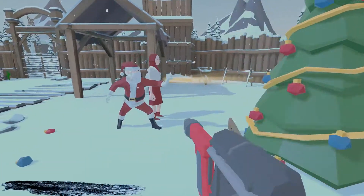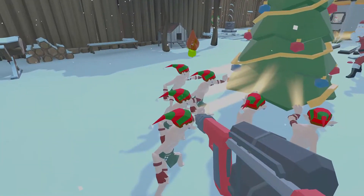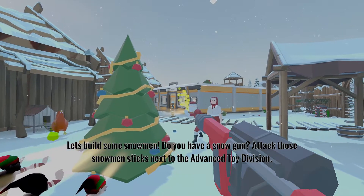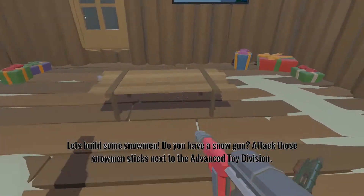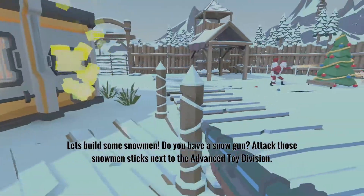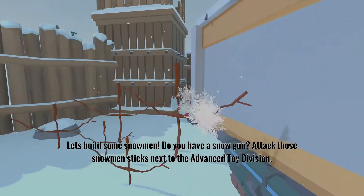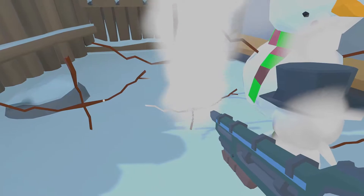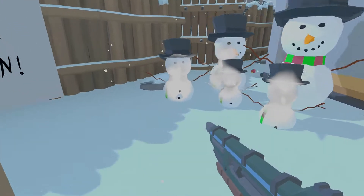Do your thing. I am confused. Let's build a snowman — do you have a snow gun? Snowman sticks next to the advanced toy division. Wait — that thing actually moves? Back to the snowmen sticks next to the advanced toy division. I assume that would be outside somewhere. Oh, there we go! I was wondering why it was saying build a snowman but I wasn't actually doing anything on the ground.